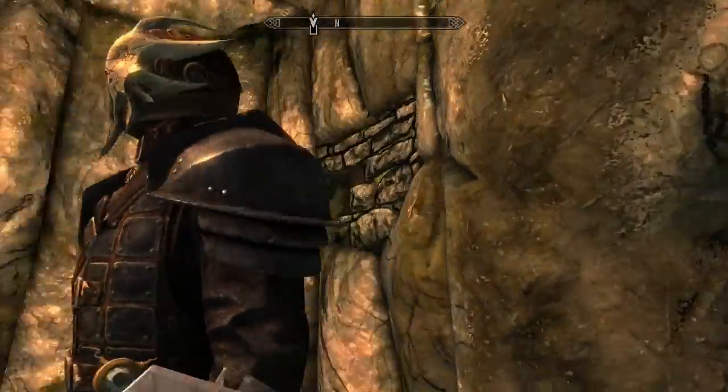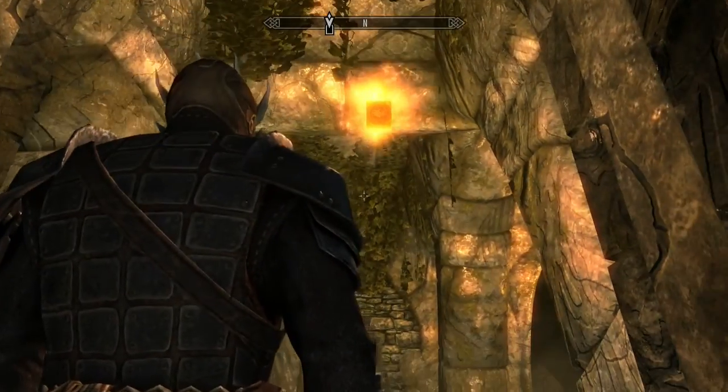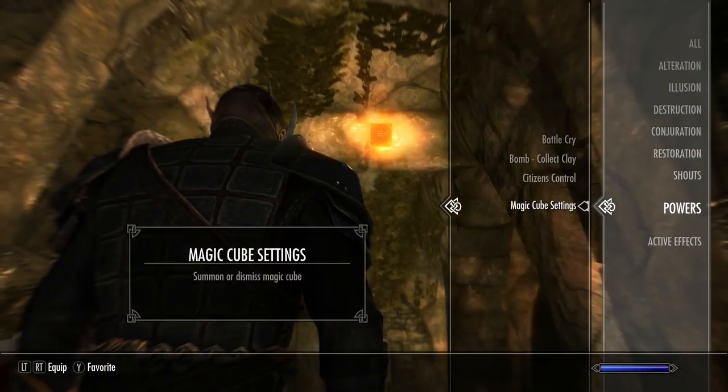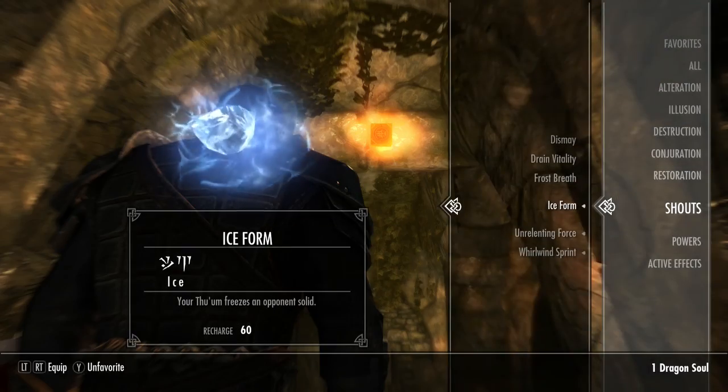You might be asking yourself why you'd ever need that — well, because now you have a free torch to use whenever you want, and it just follows you around. Look at that little thing, just a little lighting cube — it's awesome. And you can still have other shouts equipped, so you're not really losing out.